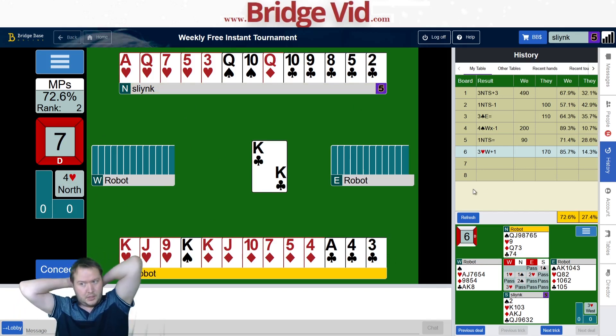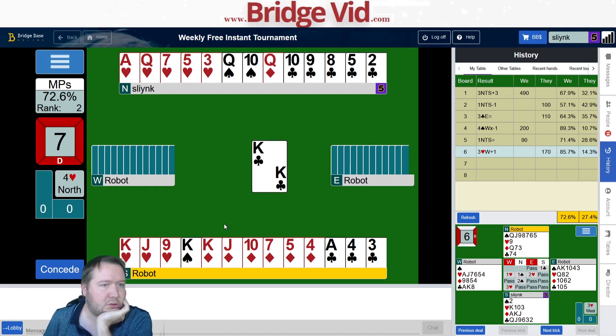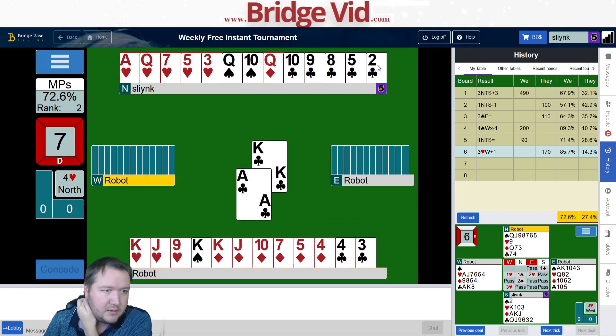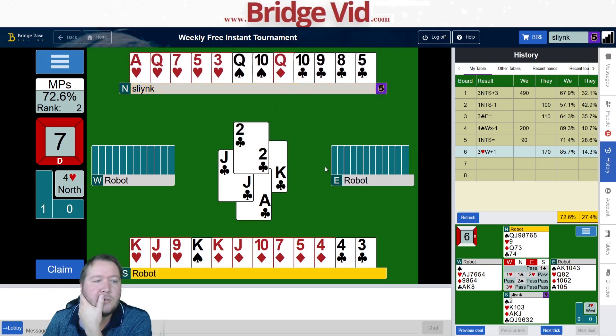I could duck this hoping clubs are 3-2 and the hand with two clubs has both the missing aces. Or I could just win and hope clubs are 4-1 with the same sort of principle. The main issue with ducking is if clubs are 4-1 and my ace gets ruffed, I'm doing really poorly. I think I'll go ahead and win and just play a diamond.